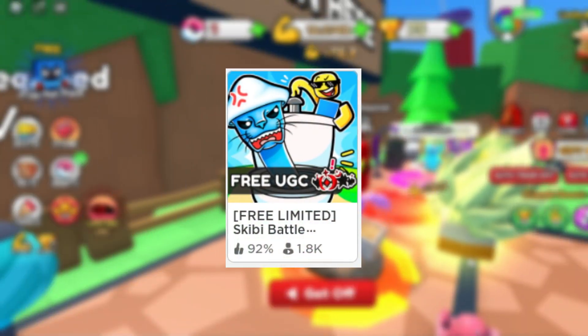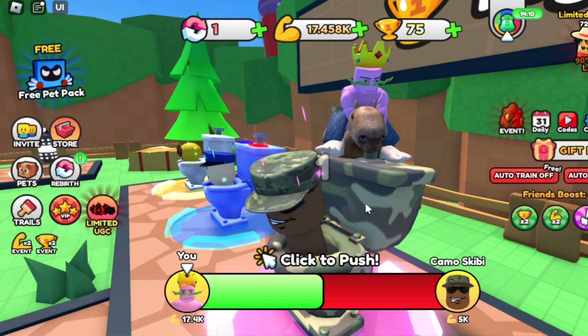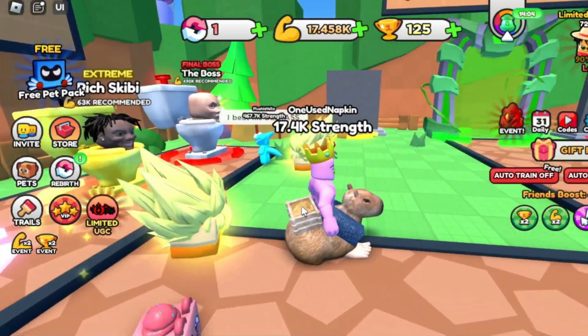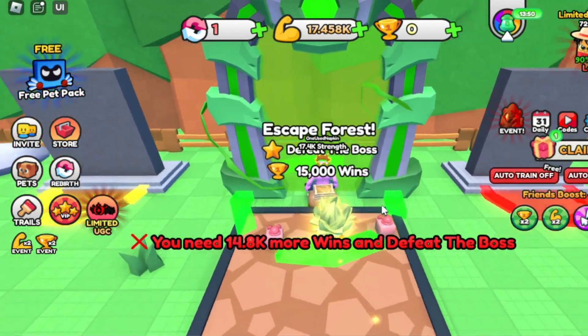Number 3: Skibi Battle Simulator. You punch something to get more strength, then use that strength to fight a boss. You click as fast as you can to try to flush the head down the toilet. If done successfully, you get trophies. Use those trophies on eggs, which give you pets, and your objective is to get to the next place.